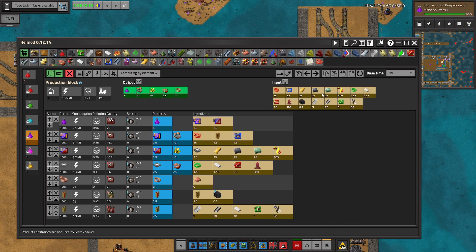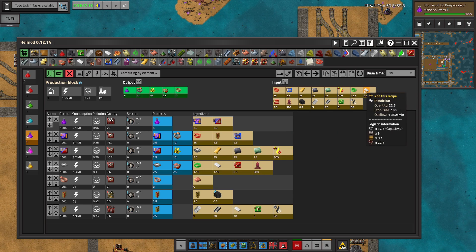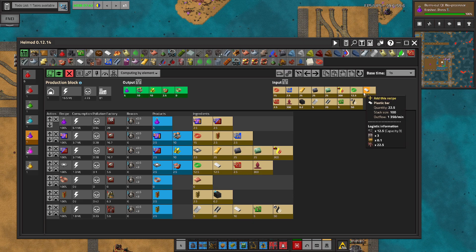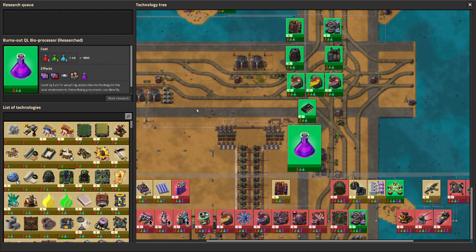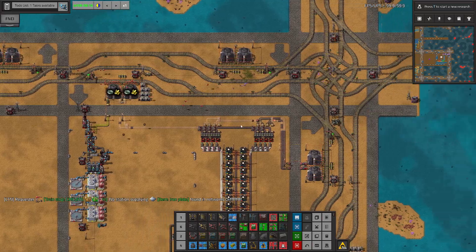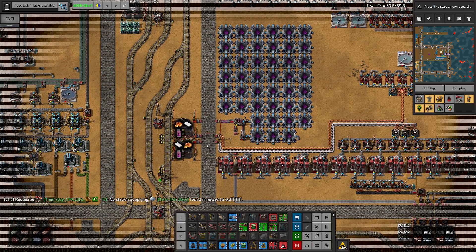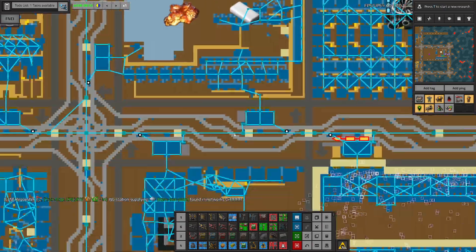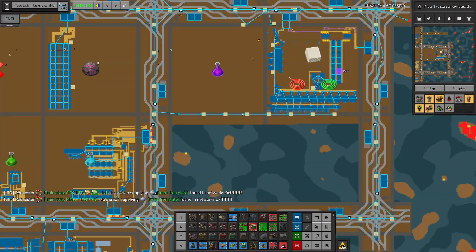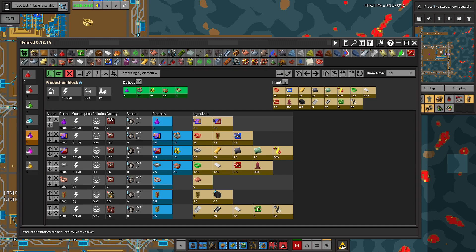We can either try to build this block because we have almost everything — we're a little bit short on naphtha. And I believe we are short on plastic bars because we don't really have a dedicated plastic bar factory city block. We do have this one but it's really really tiny. It's tiny — well it does have 50,000 plastic so I guess it's okay.